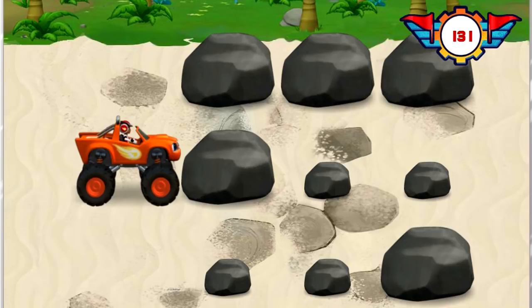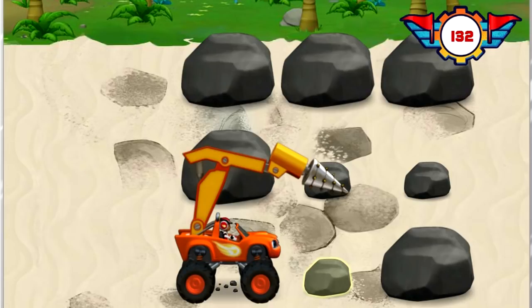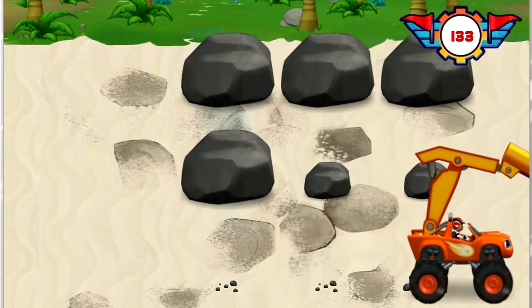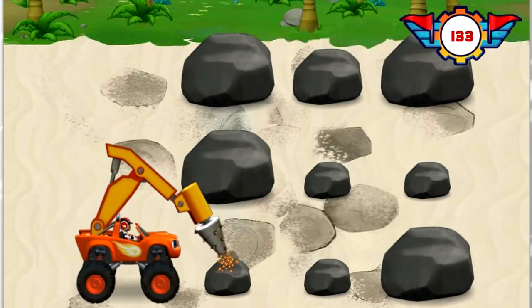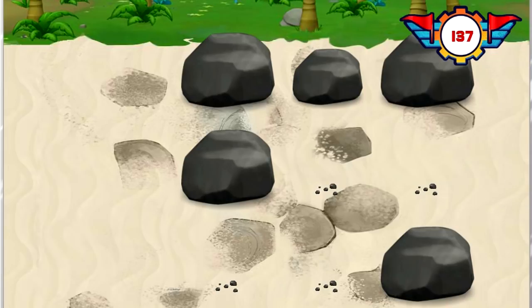I need to transform into a drilling monster machine to get through. Now we can drill through these rocks. We need to find the quickest way through. Drilling through the smallest rocks with the least mass will be the quickest. Click on the rock we should drill. Yeah, more flags for finding the quickest path. This is a bigger rock with more mass, it's taking us longer to drill. Woo-hoo! We drilled on through. Let's drill! Woo-hoo! We drilled on through.